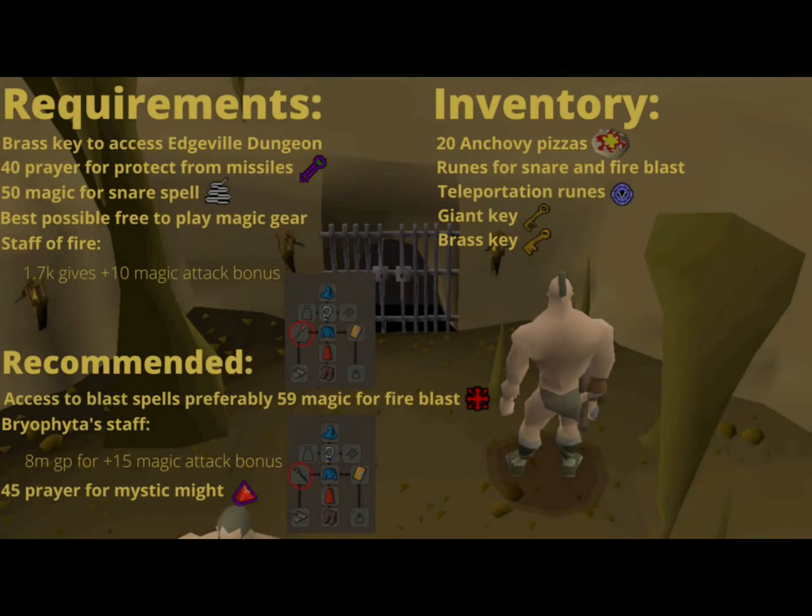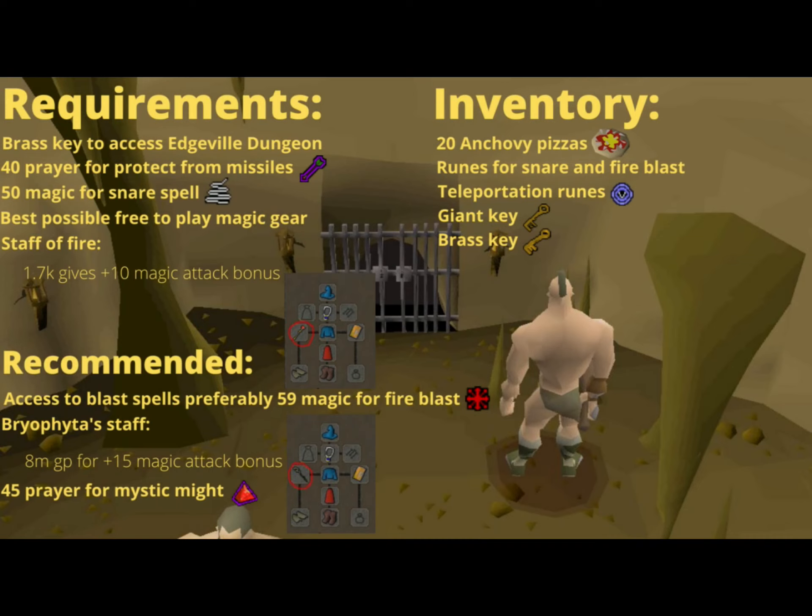The main requirements to complete this combat challenge on free-to-play consist of having a brass key, 40 prayer for protect from missiles, 50 magic for the snare spell, and your best possible free-to-play magic gear. It's recommended you have access to fire blasts if possible with 59 magic.